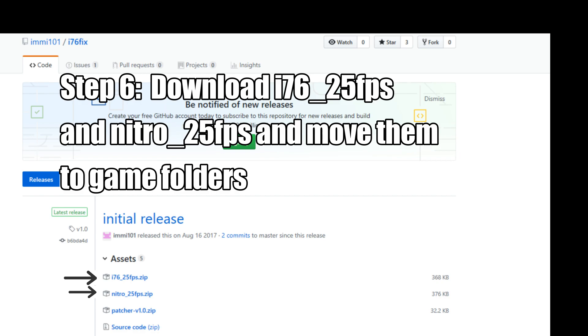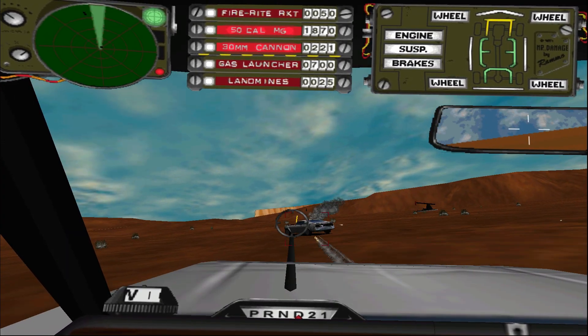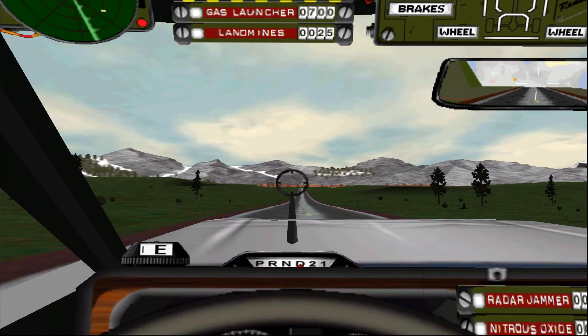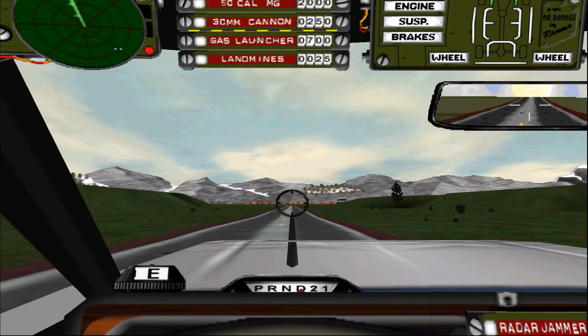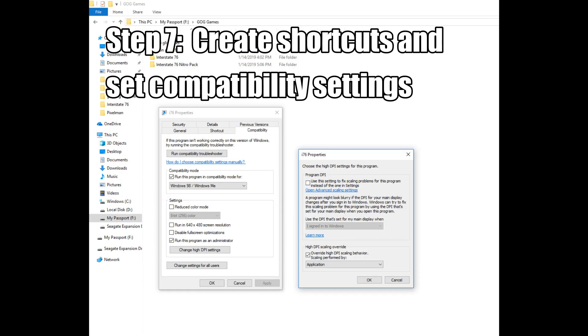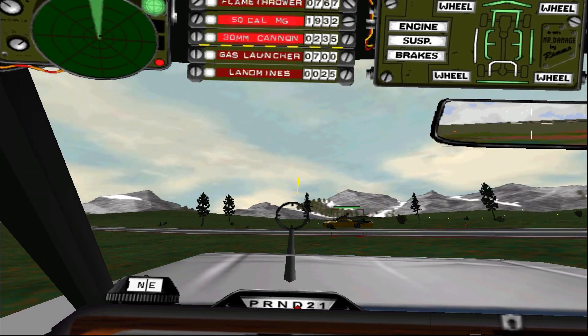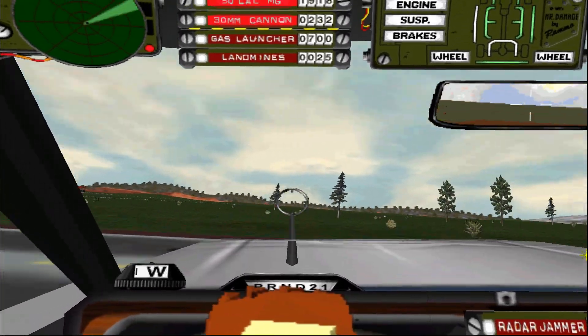Next up, you will need to download the i7625fps file as well as the Nitro 25fps file. Once they are downloaded, simply move the i7625fps file into the Interstate 76 folder and the Nitro 25fps file into the Interstate 76 Nitro folder. Once this is done, you will want to create shortcuts for both of these files. Now right-click on the shortcuts and select Properties. Click on the Compatibility tab and use the settings shown here. Don't forget to use the Change High DPI Settings button to access the DPI window. Finally, click on the Shortcut tab, and there you will want to add to the very end of the target line: space-glide. Now hit OK and bring the shortcut to the desktop. Remember to repeat these last few steps to the Nitro shortcut as well.